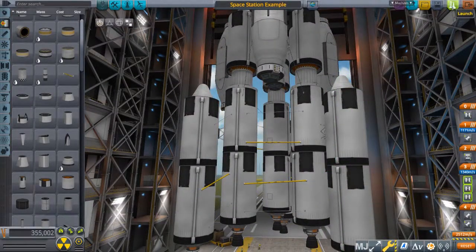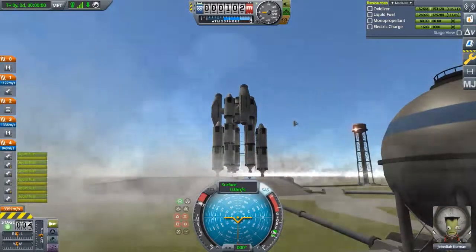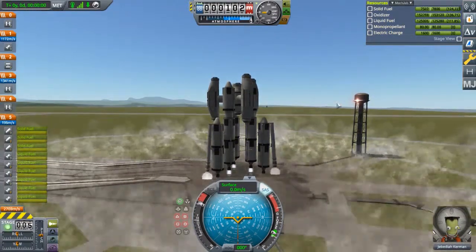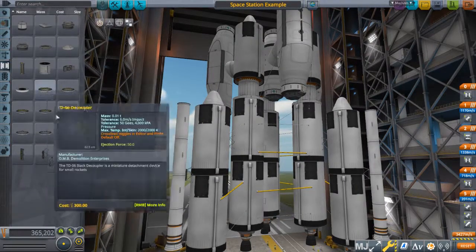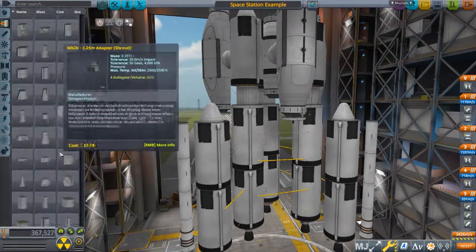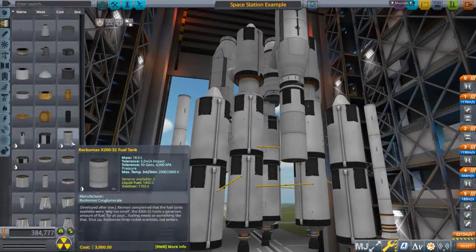I think that should work. Now then, let us launch and blow up. SAS on, full throttle, activate all engines — and we are not going anywhere. So if this happens, and it will happen a lot, just add more engines. A majority of what's going to be going on is just stuff like this, where you tweak the design a tad bit over and over again — adding more boosters, changing up the design, adding even more boosters. Mainly just a lot of boosters, to be honest.